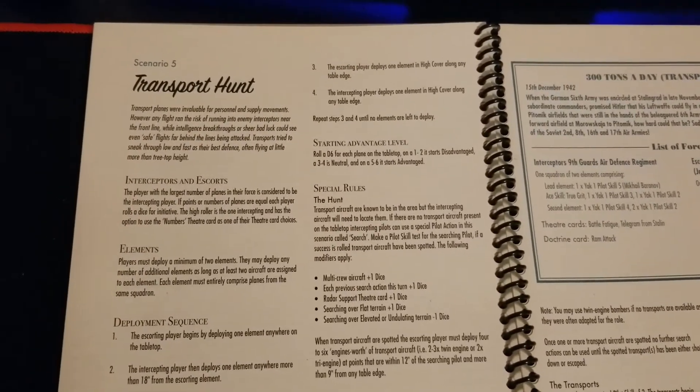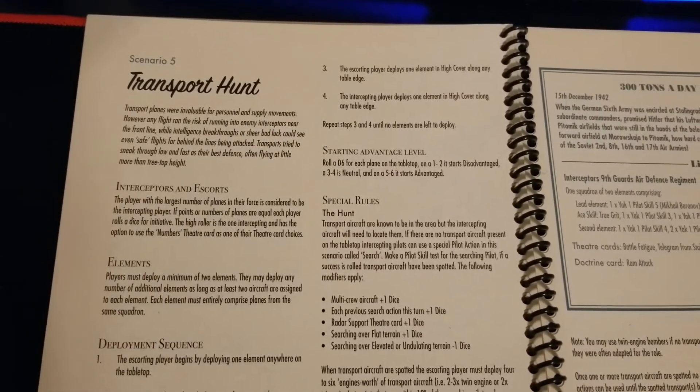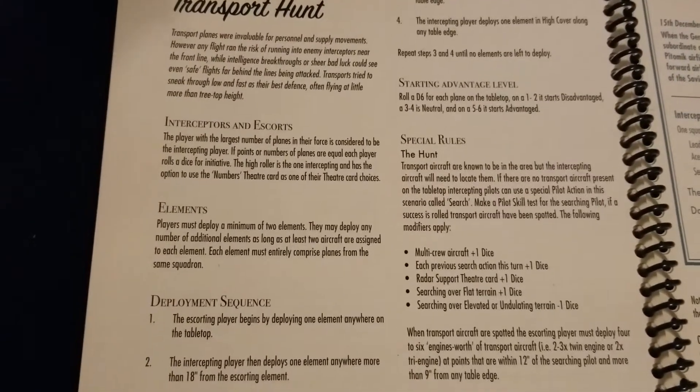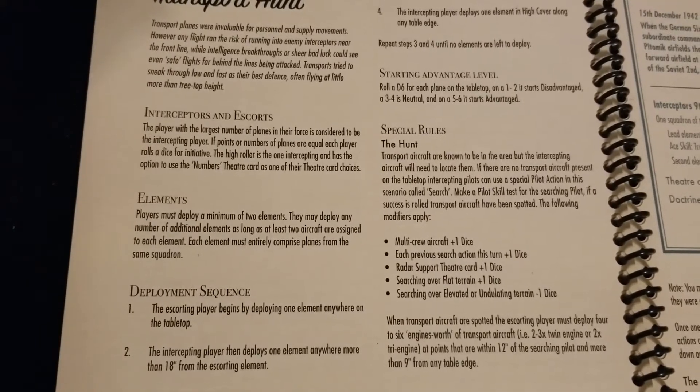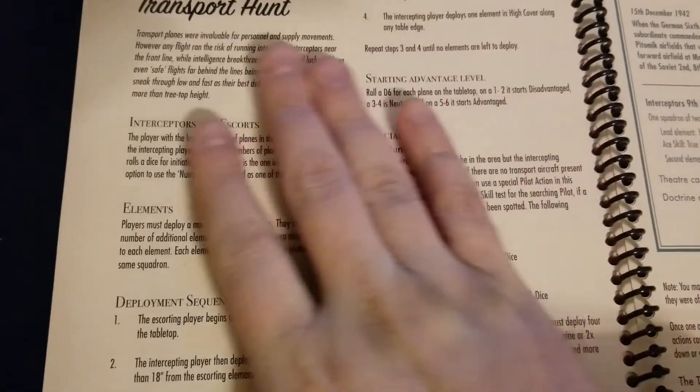Welcome back to the channel. We are continuing our series of scenario reviews for Blood Red Skies, moving here to one called Transport Hunt — somewhat similar to the escort mission but involving some larger aircraft. We have interceptors and escorts to start. The player with the largest number of planes is the intercepting player. If points or numbers are equal, each player rolls a dice, and the higher roller is the interceptor, with the option to use the Numbers theater card as one of their choices — which is pretty nasty overall.